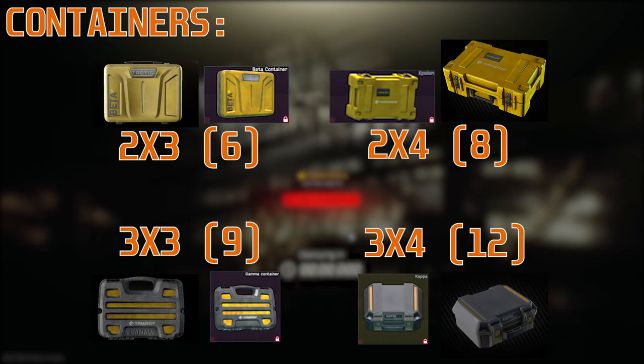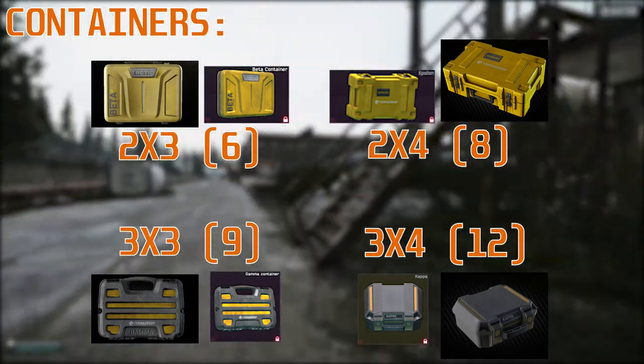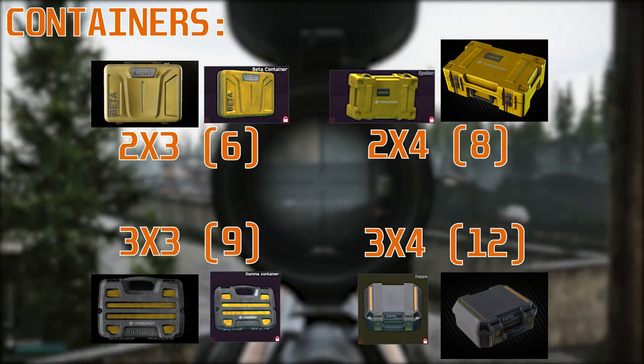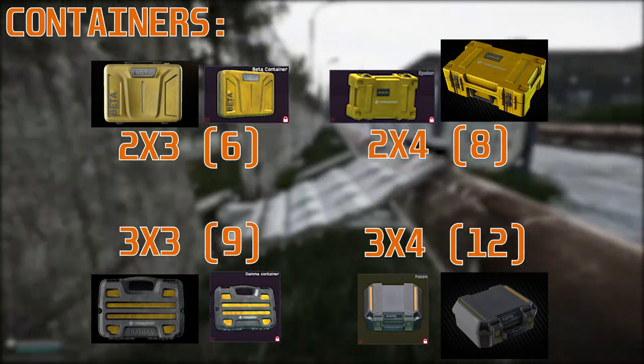In the top left you have the Beta container which is 2x3, which is 6 slots. Then you have the Epsilon which is 2x4, which is 8 slots. Then you have the Gamma in the bottom left which is 3x3, 9 slots. And the Kappa container which is 3x4, which is 12 slots.